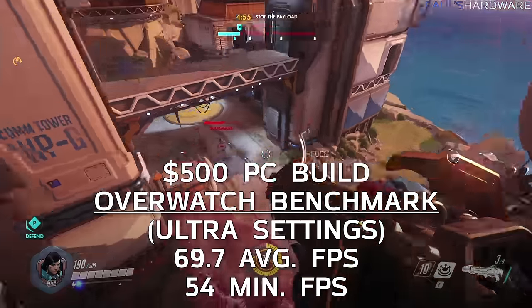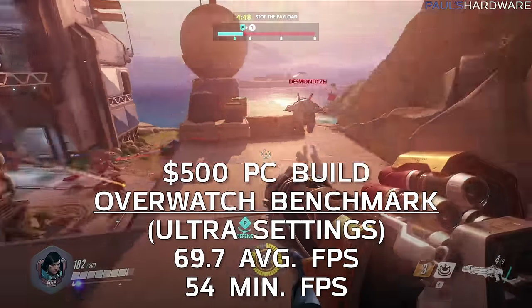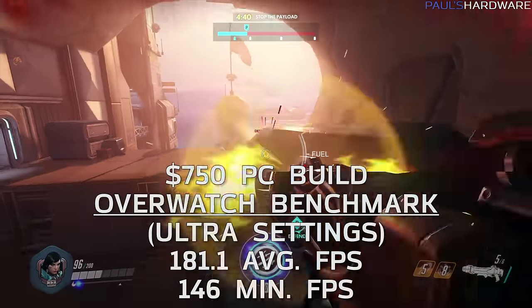Overwatch was benchmarked at ultra settings. The $500 build scored 69.7 average FPS with a 54 minimum — totally fine for 1080 gameplay. The $750 build scored 181 average FPS with a 146 minimum, a huge boost. With just $250 more invested, we're seeing double or close to triple the frame rate. That high frame rate makes the $750 build very appealing for someone who wants to pair it with a 120 or 144Hz monitor.